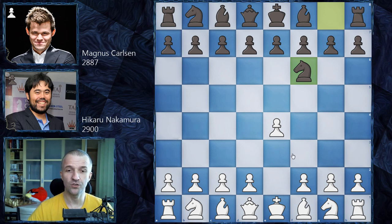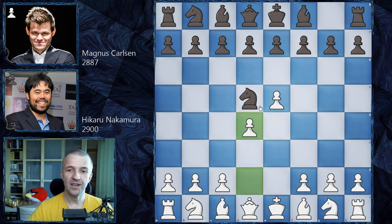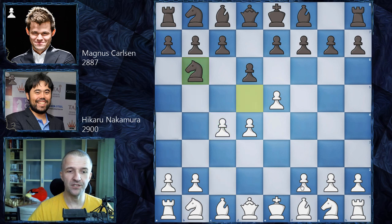Hikaru said in the interview that he was quite shocked. Of course he knows how to play it, he knows some principles, but neither player knows it deeply. We have e5, knight d5, d4, and now d6, c4 kicking the knight, knight b6, and now f4. Hikaru is saying: 'Okay Magnus, you played the Alekhine — I'll go for the most sharp Four Pawns Attack.' We have d takes on e5, f takes on e5.